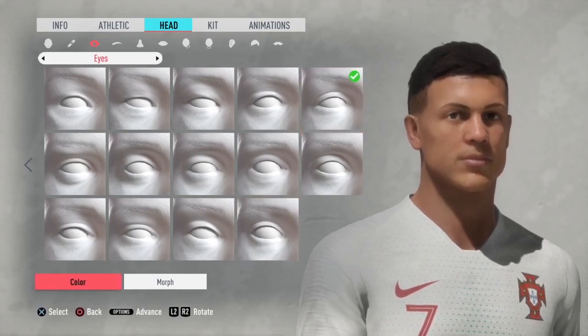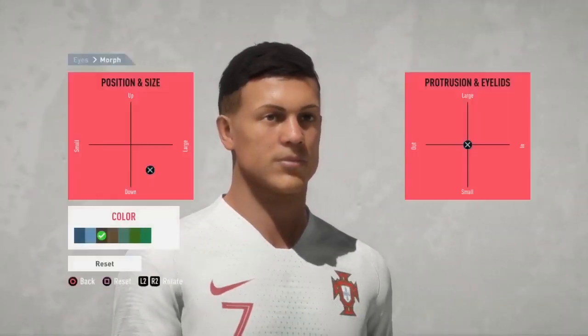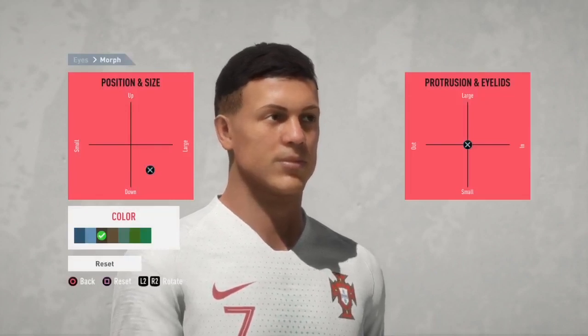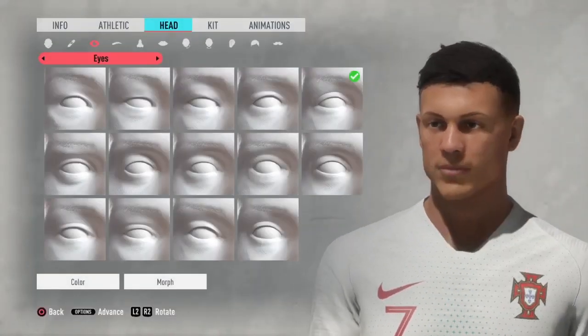Select eyes and it's the one right on the end, far right. Then obviously you need to morph. Click the morph button and you can see where it says position and size — you need to put it to what I've done.